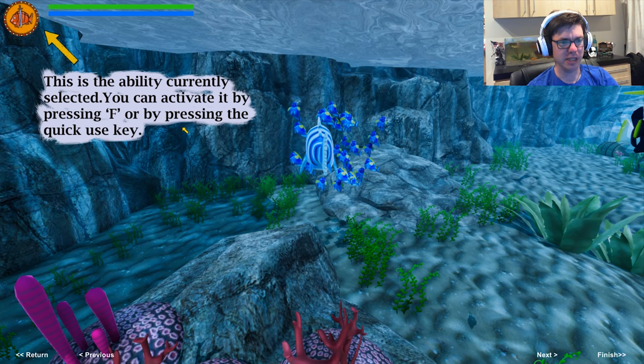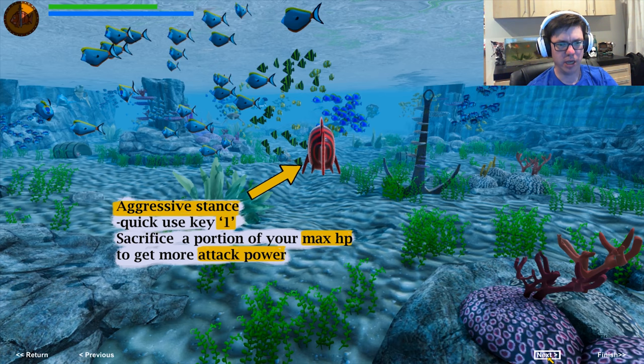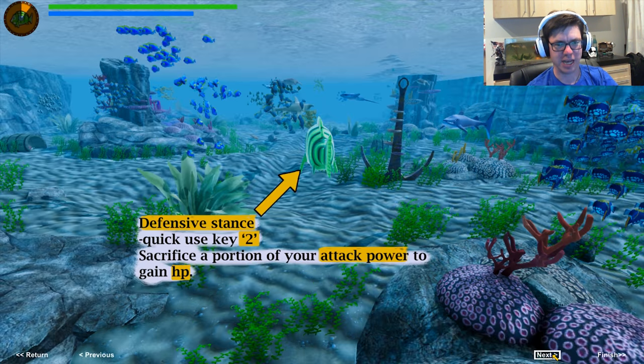This is the ability currently selected. You can activate it by pressing F or by pressing the quick use key. You can access the ability selection interface by holding Control.